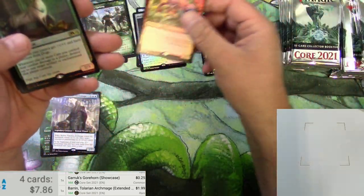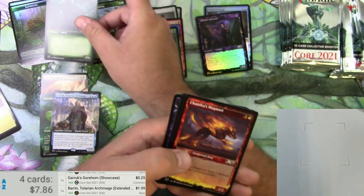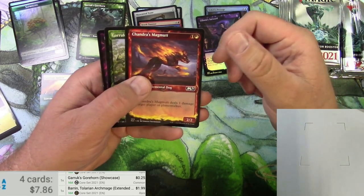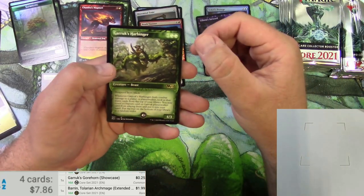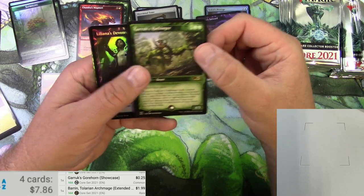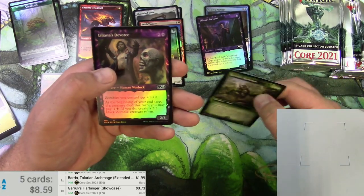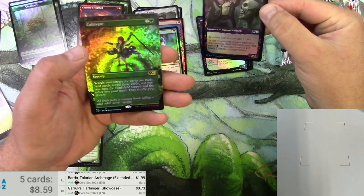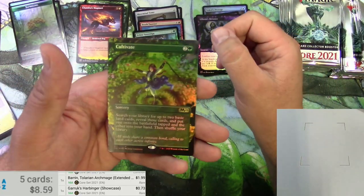Very nice. Feline Sovereign. There's the Gorehorn. Chandra's mug - Magma Mutt. That wouldn't make any sense. Kind of cool, a mutt that brings you a mug, I would go for that. Garruk's Harbinger - is that alternate art or is this the only art for that card? 73 cents, okay, so it's really not a big one.